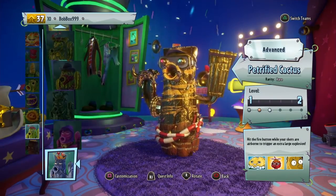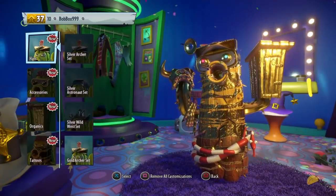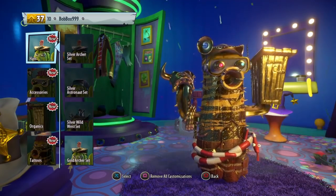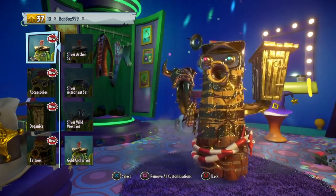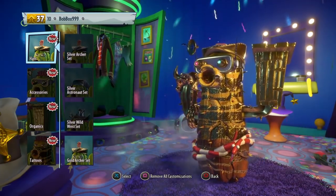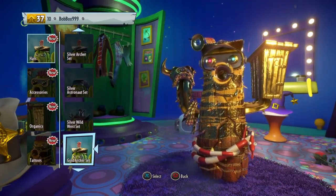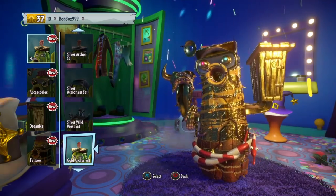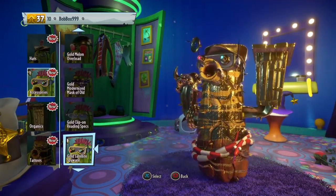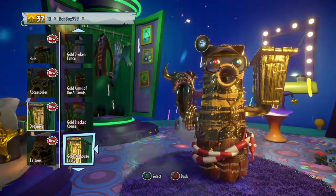You can use basically any cactus, but I like it the most with the petrified cactus. For the fully gold set — as you can see I'm doing a 360, it looks really cool — the gold archer set works great. You can technically use anything gold, but my favorite combo is the gold archer set, then the gold satellite spyware, and then the gold outhouse lasso.